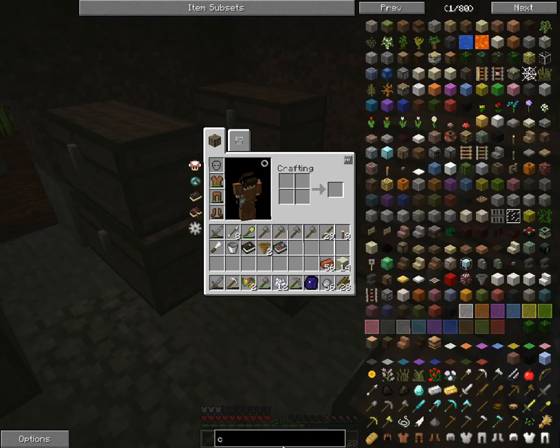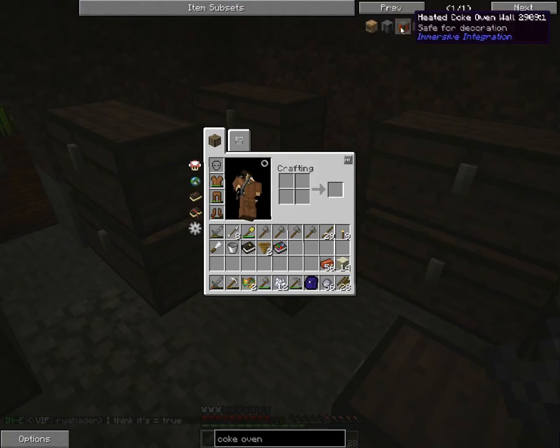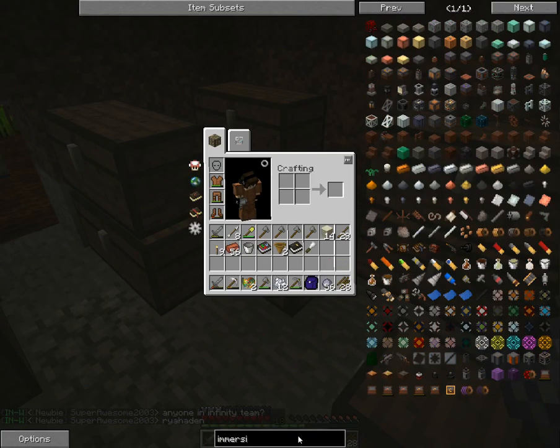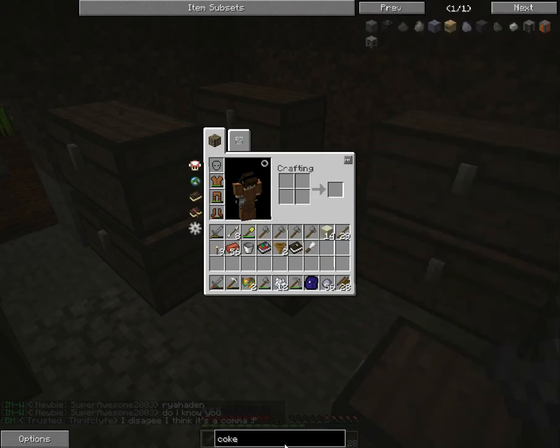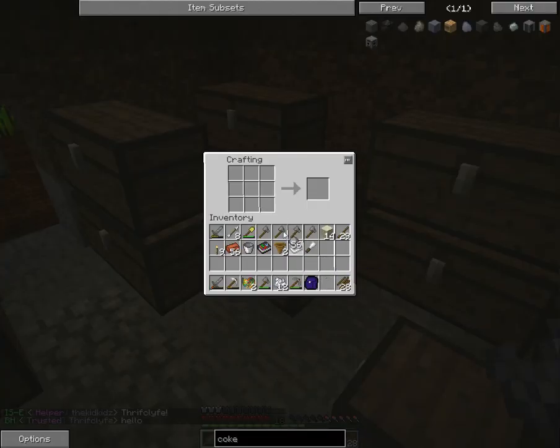The first thing we're going to get built today is actually going to be the Coke Oven. We're going to be using the Immersive Engineering one — let me just type in Coke. Yeah, Immersive Engineering. So it's clay, bricks, and sandstone, which I've already prepped all of that. We'll go ahead and set this up here.